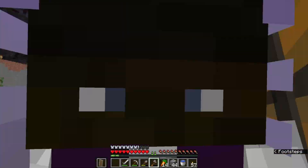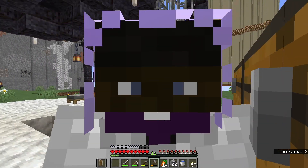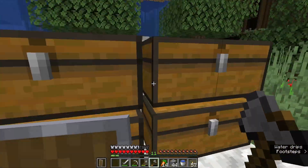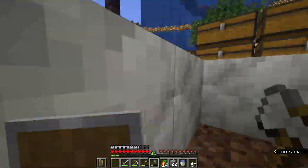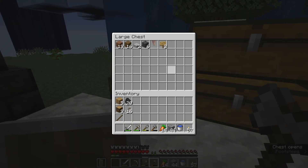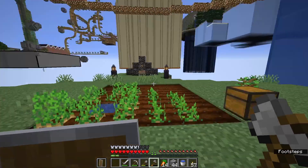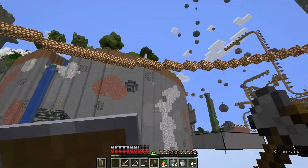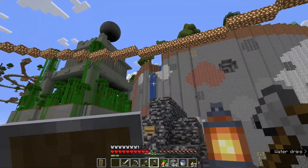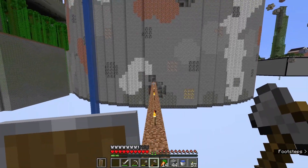Welcome back to episode three of Shattered Islands 2. I broke down the center chest area to create a bit more organization since it was driving me nuts. We got some iron in there, got our farm growing, planted some trees, and we're gonna head up to the top — there's some sugar cane up there that might be helpful to create a farm with.